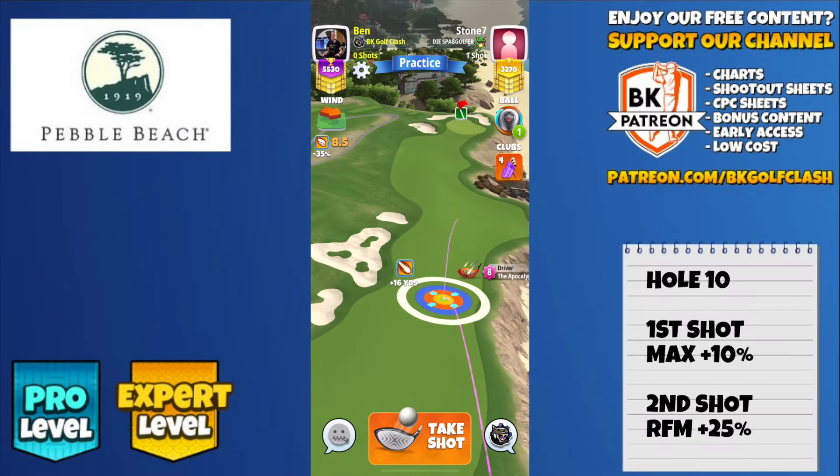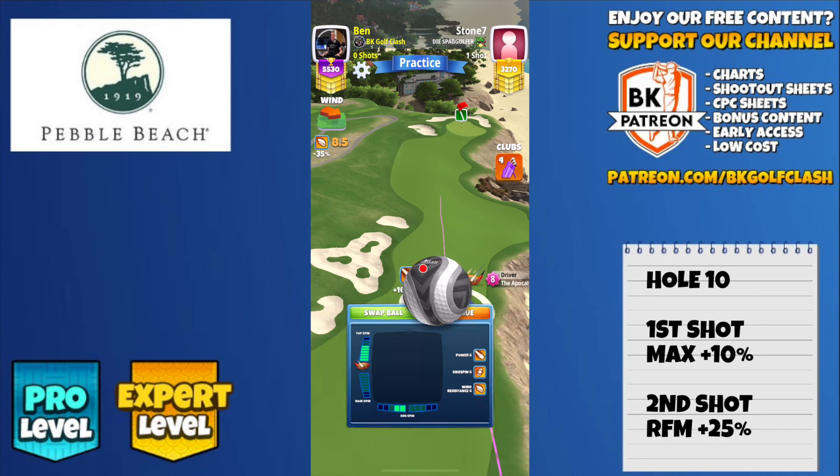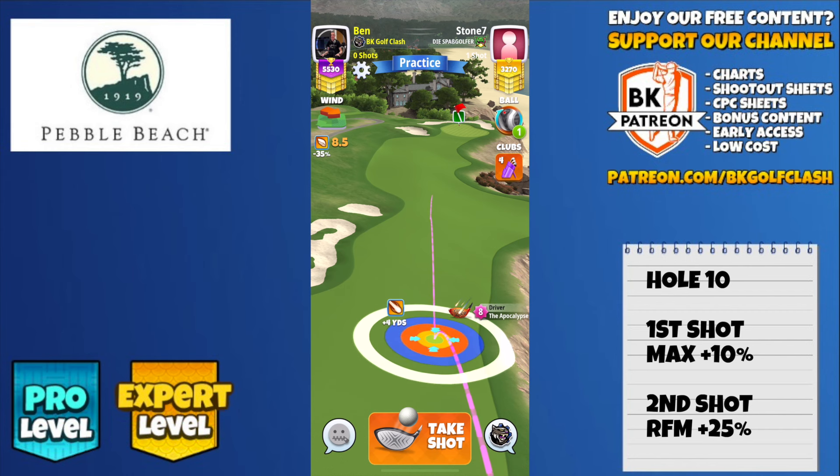On this par 4 we have a crosshead wind in this example and I'm going to use a Kingmaker. Of course you can use different balls here. Fairly straight par 4, we just want to get down as far as we can with the wind angle that we have. 5.8 top spin, two bars of side spin to the left. I would recommend you go with a Kingmaker or a Titan here.